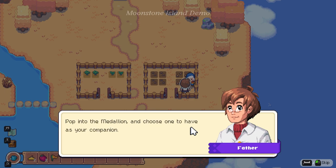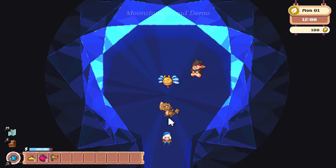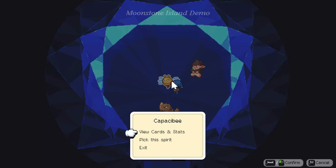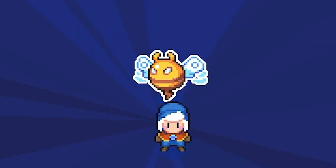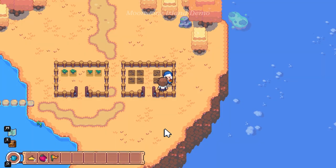Pop into the medallion and choose one to have as your companion. Ooh there's like a dinosaur, whatever this thing is, and a bee. Let's click on the bee — view cards and stats. The first time this Kappa Bee falls to zero HP, its HP is restored by 10. Let's pick the bee. It told me it likes jazz. Kappa Bee — great choice. I thought you might choose that one. Your mother and I will take care of the other two.